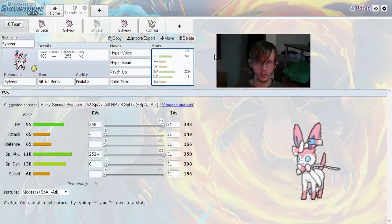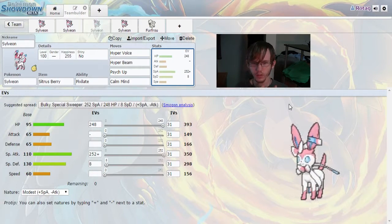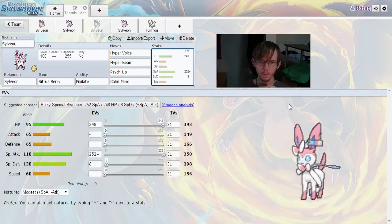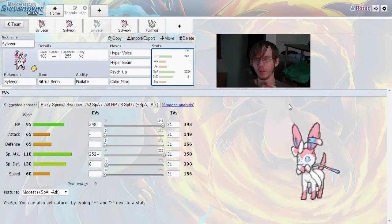For the stats on this one, we're maxing out HP — going 248 — so we can put a little bit extra into special defense for more effective HP. We're looking at 252 in special attack, 8 in special defense, and going with a Modest nature to give that extra special attack boost. How we're going to be using Psych Up is going to make Sylveon a semi-perfect wall — we'll cover exactly what I mean by that when we cover the next build in about 45 seconds.